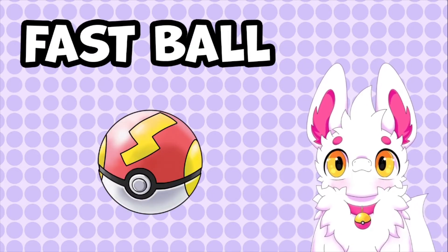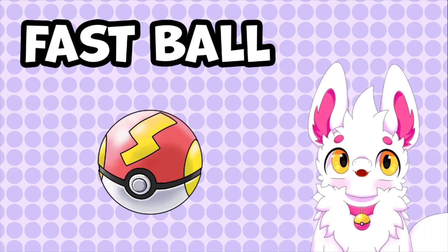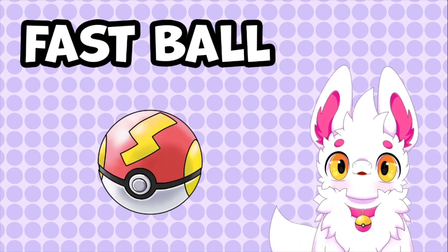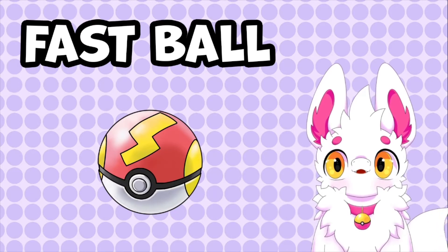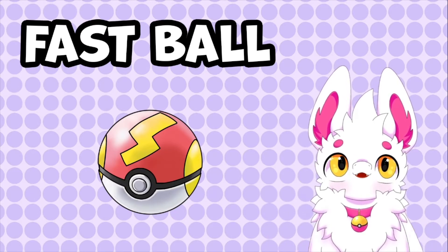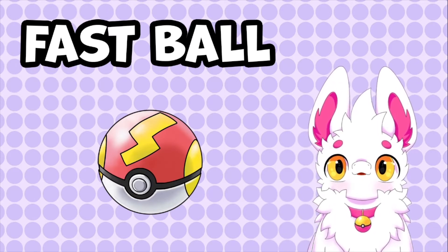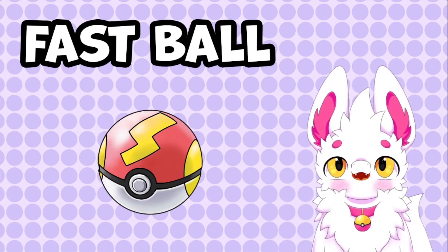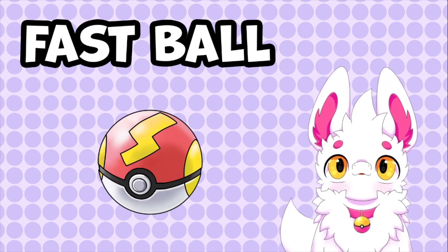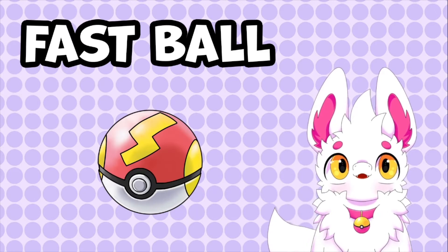Next up is the Fast Ball. This ball is most effective against Pokemon which are fast or able to flee from battle. Due to a glitch in Generation 2, the Fast Ball only works on 3 Pokemon: Magnemite, Grimer, and Tangela. From Generation 4 onwards, the Fast Ball has an increased chance to catch anything with a base speed of 100 or more, which is much better.